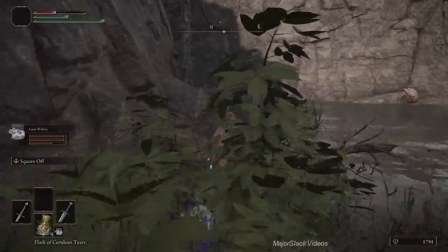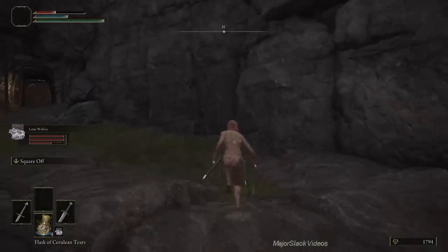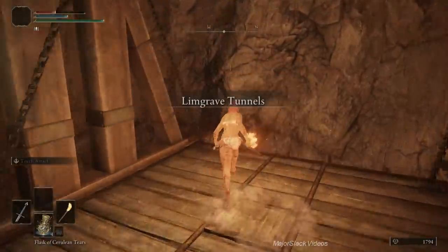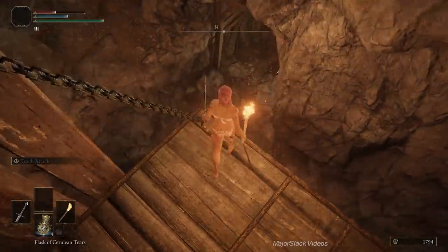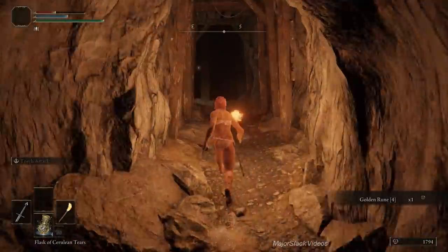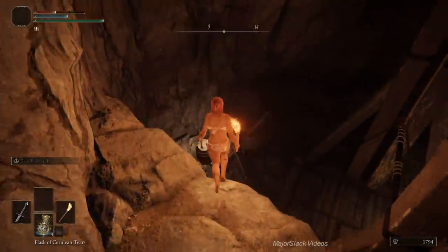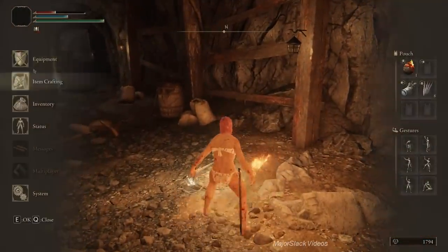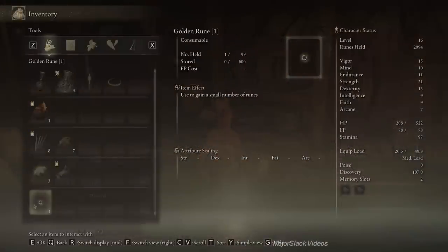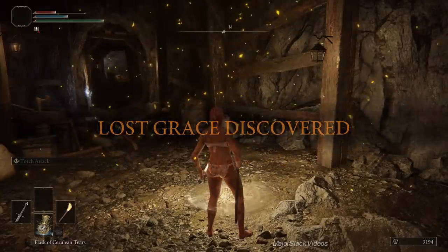Stick to the left side again. There's another giant crab here I typically take down for an extra 300 runes, but I'm skipping it this time because I got whacked, I'm low on health, and I don't trust myself. We're close to another site of grace. Going into Limgrave Tunnels — bring up your torch and jump off into a secret tunnel on the left side on the way down to get a golden rune, worth 1,200 runes. Then platform your way down on the left side, running jump to the ledge, and drop down to discover Limgrave Tunnels.